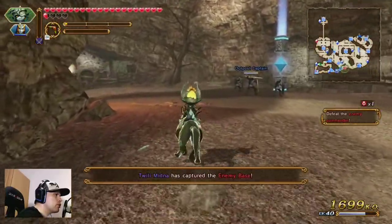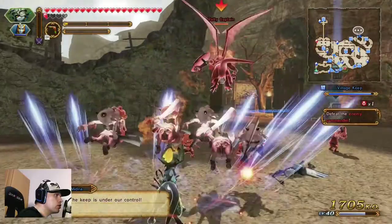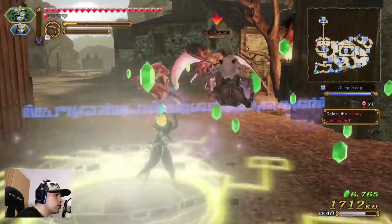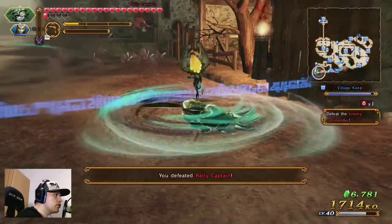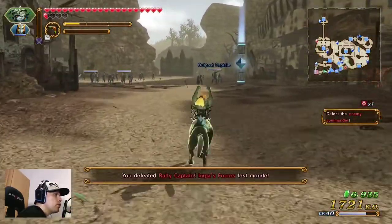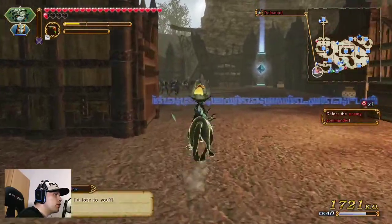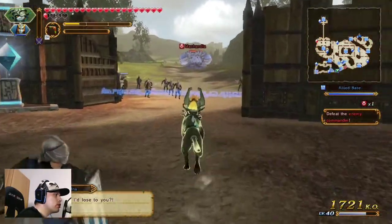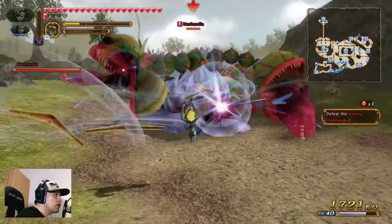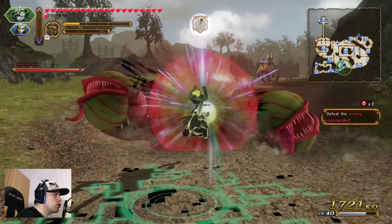I think it's faster to destroy weak points with Midna. So we are going against our worst nightmare, but with level 14 I think it will not be so much of a problem. Come on, that is perfect. The only downside is we have no special meter filled up.